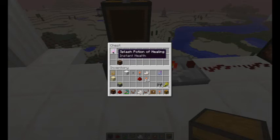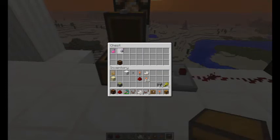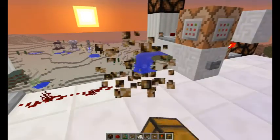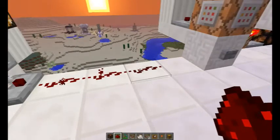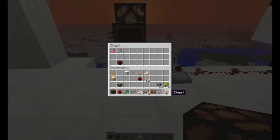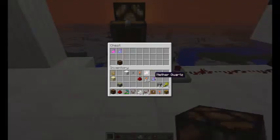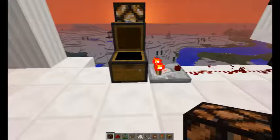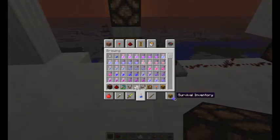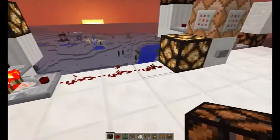For example, with non-stackable items like splash potions — putting in one splash potion gives signal strength one. The moment I put in another splash potion, you'll see it gives signal strength two and turns on the lamp. Adding another potion brings it to signal strength three. It's very cool how it scales.